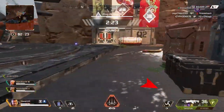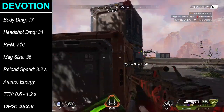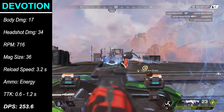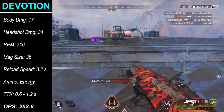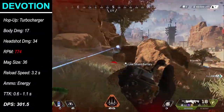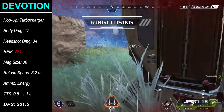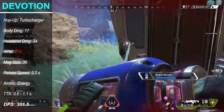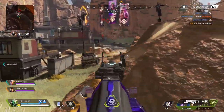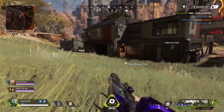The same goes for the Devotion. The Turbocharger allows the LMG to reach its full RPM much faster, increasing the rate of fire from a stock 716 to 774. It's not a huge increase in raw numbers, but because it lets you get to full auto much faster, you can push out damage on the enemy instead of waiting for the gun to wind up. For the Devotion, it's only a 7% decrease in TTK, but it helps when an enemy shows up unexpectedly. Given that the Turbocharger is a legendary tier item, your best bet to find it is in high-tier loot areas or within a care package drop.